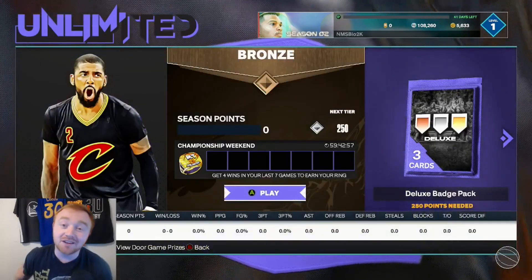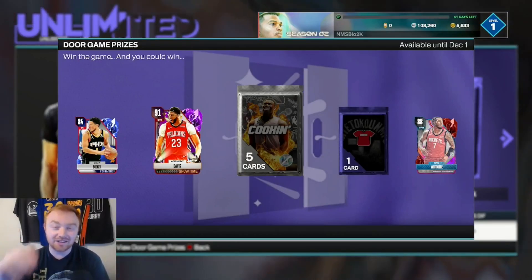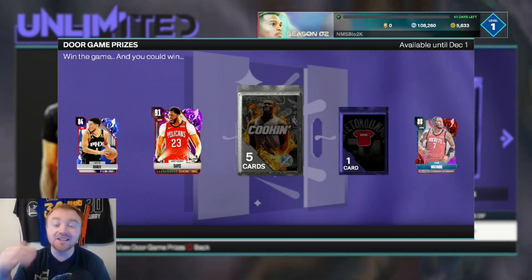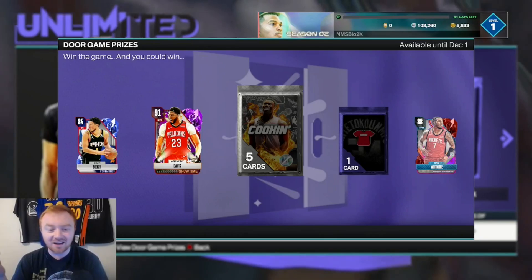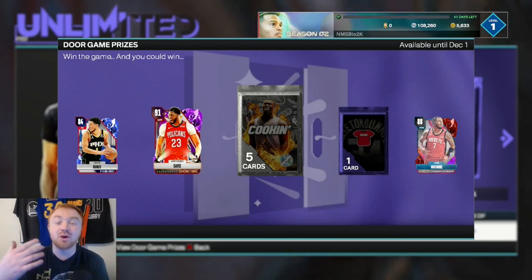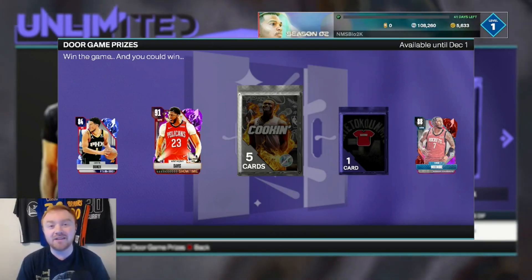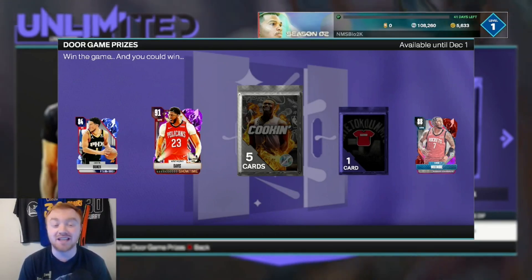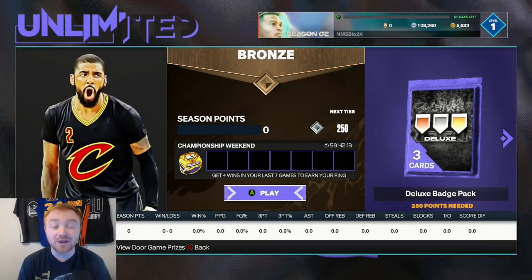By far, the best mode I want to talk about is Unlimited. I love Unlimited right now as far as XP, as far as MT, as far as rewards — everything about this mode is going to be super solid. You have Anthony Davis in here, you have the cooking pack. Cam Whitmore is not auctionable, but AD is. So if you guys win and get him, you'll be able to sell him for probably about 50 or 60K. And every single game you play, realistically whether you win or lose, you're going to be getting like 4,000 to 5,000 MT, which is insane. So focus on Unlimited.